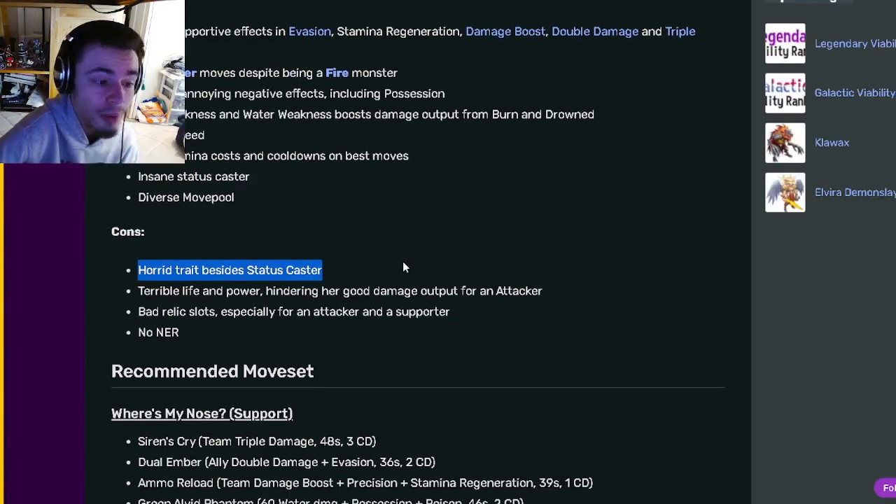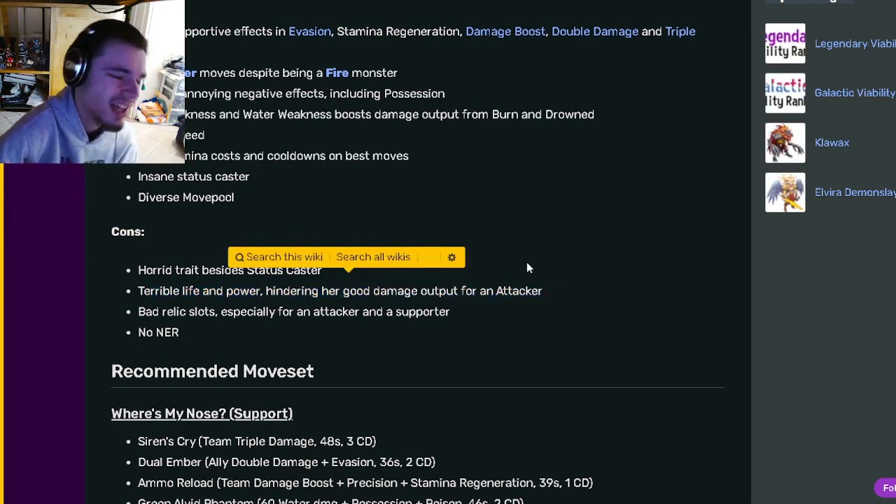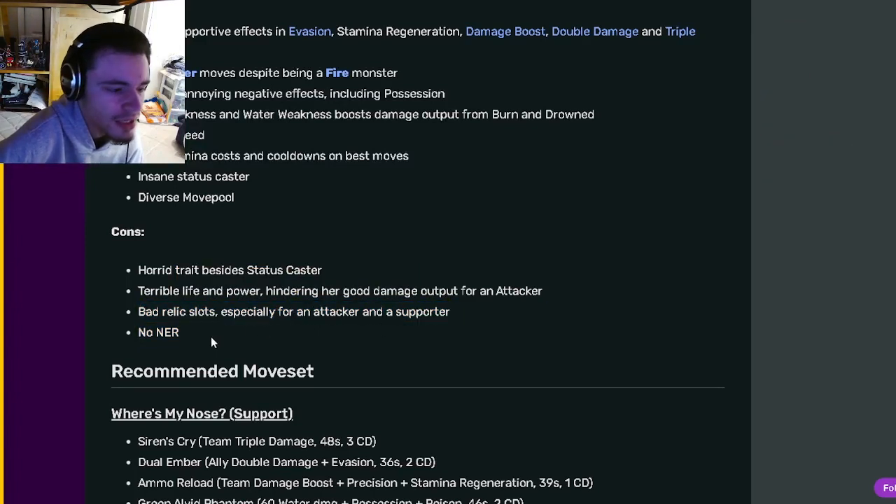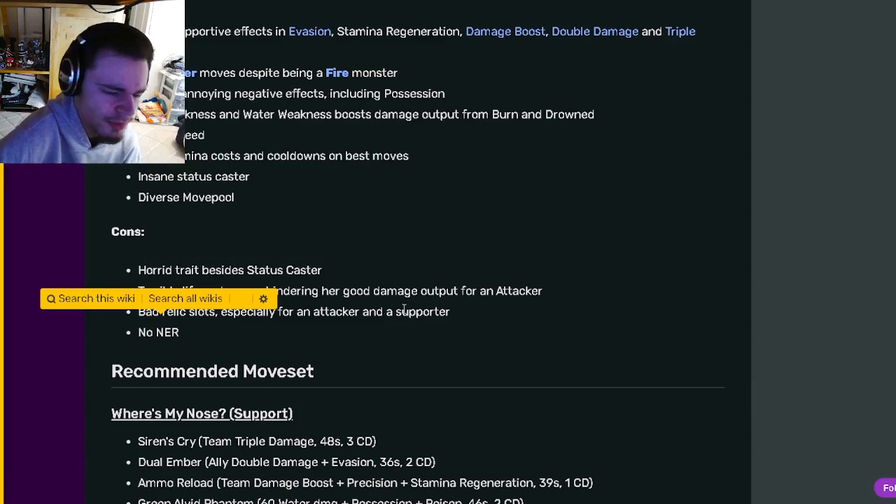Her cons are a horrible trait besides status caster, which is very true. She also has terrible life and power, which is kind of true. She has bad relic spots, though honestly I don't think that's really true — sword and sword are pretty good. And no negative effect removal, which is kind of a problem.